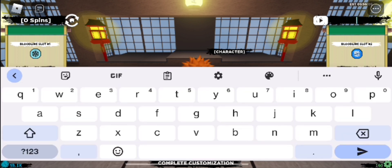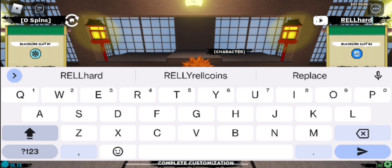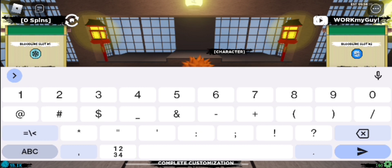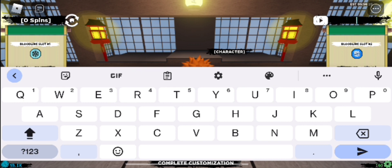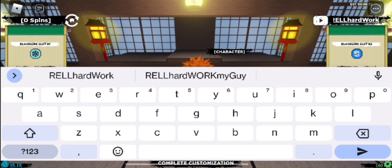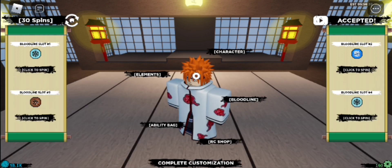Alright guys, so I got the first code. I don't know if I used this or not yet, but we're gonna try it. First code is: RelHardWorkMyGuy — exactly like that. Let me make sure I put it in right. This is how it's supposed to look: RelHardWorkMyGuy. And it gave us 30 spins and about 3k ryo coins, so that's pretty good, not bad.